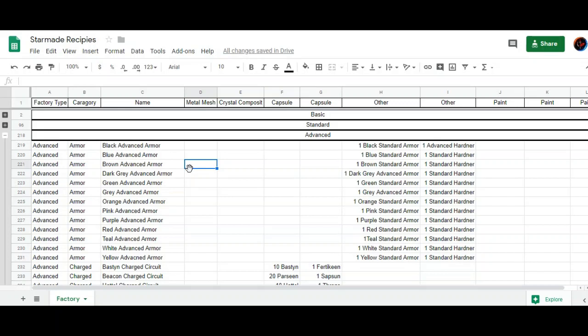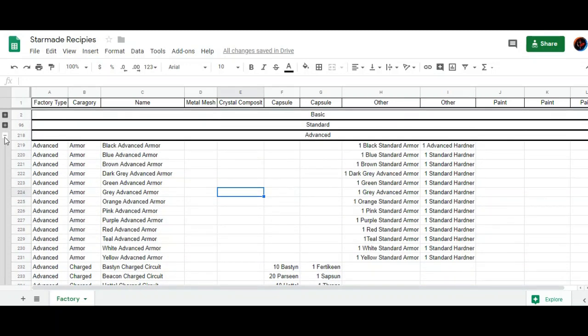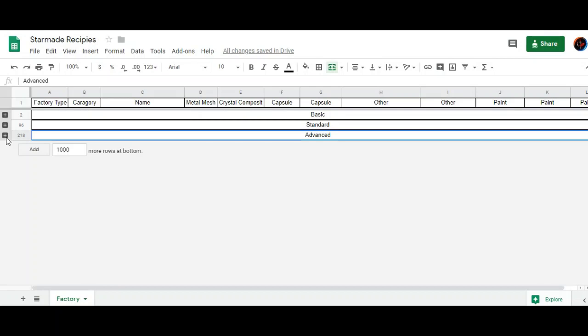In a future tutorial on getting started in StarMade, I'll show you how to get your first factory set up. This tutorial is simply about crafting and how to get crafting set up. As you've seen, you can also link logic circuits to these blocks for more automation — like setting up control panels — but I'll cover that in a logic tutorial. Everything you'll need is in the spreadsheet, with a link in the description. Have a nice day.